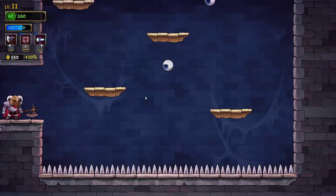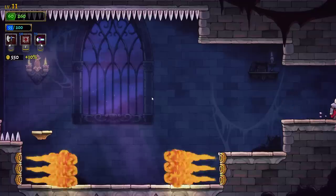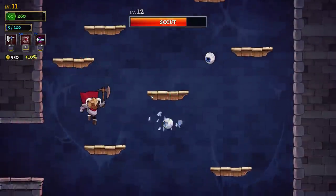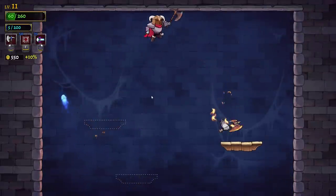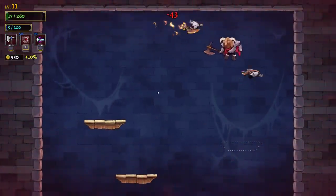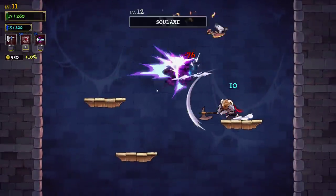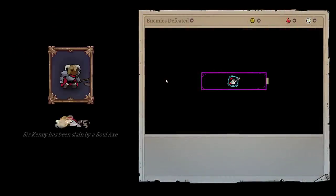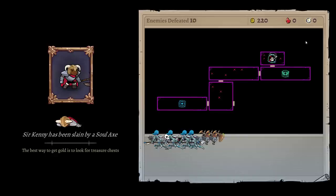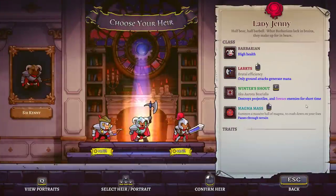I'm gonna pass up that gold — it's on spikes. That was a pretty good run by Rogue Legacy standards. We got an okay amount of money. We'll definitely get stuff done with that. There's no downsides at all to the one in the middle. Play as this character to reveal this trait. The other ones only get a 10% bonus to their gold gain — that's fine.